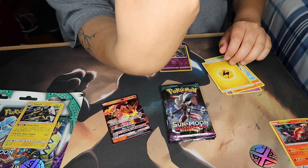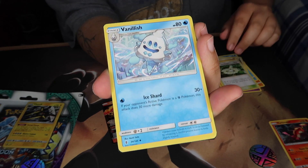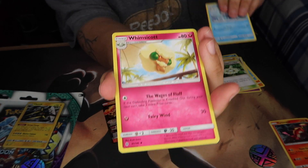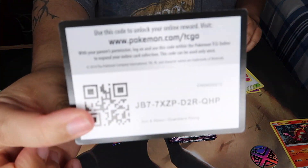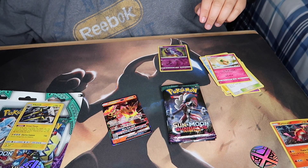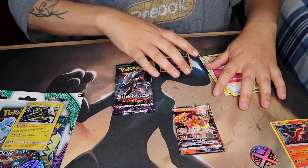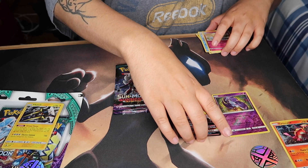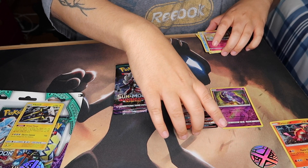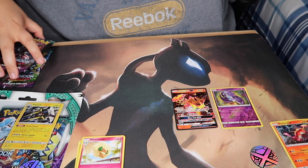We've got an energy card and Aether Paradise Conservation Area. Then Vanilluxe and Whimsicott — and there's the code. I cannot believe we pulled a Turtonator GX! I'll set the GX right there. That's also great because we got a reverse rare and a GX — amazing value out of the first pack.